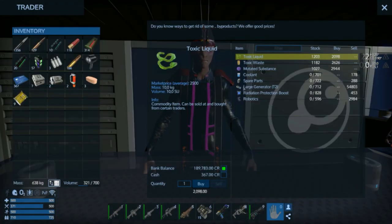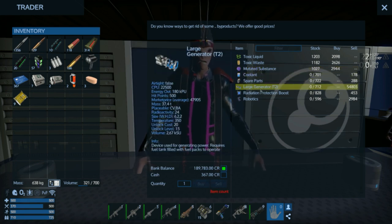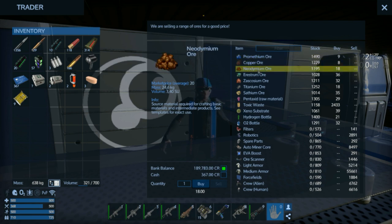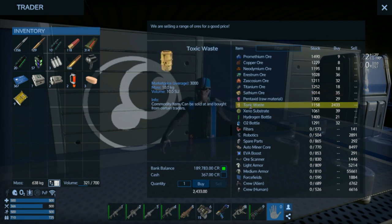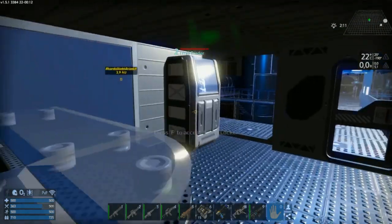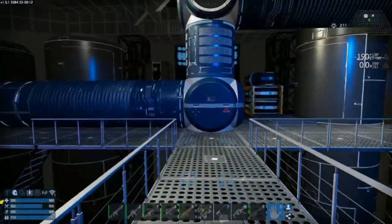If I go in there, they're not gonna like it. These guys are selling stuff at a good price, and they're buying too. These guys take large generators T2 for a good sum — maybe that would be something to do eventually to make some money. They're selling ores at very good prices. This is sweet. But I think it's cheaper to just buy the bar already smelted and ready. They sell and buy toxic waste. Wouldn't it be funny if I could just buy from this guy and sell to the other, and go back and forth until I'm bloody rich? Of course not — they wouldn't make it that easy.